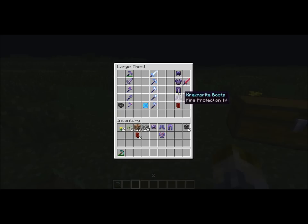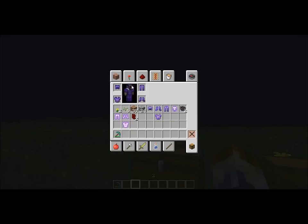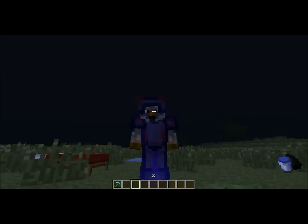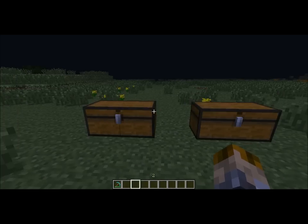Our next set is the kenrite armor. This is kenrite helmet — fire protection four, fire protection four, fire protection four, and fire protection four. So you are pretty much invincible from all fire. The sword just has fire aspect two, it's like a normal diamond sword, maybe a little bit stronger. It's actually easier to make than diamond. In F5 mode you can see it looks pretty cool and normal — and that's it for the armor.